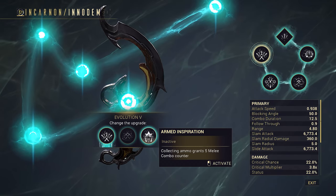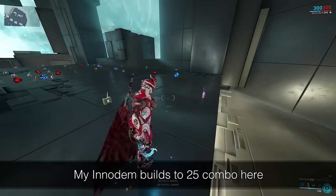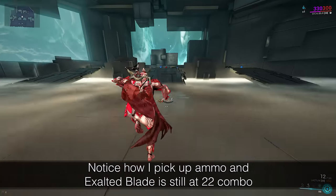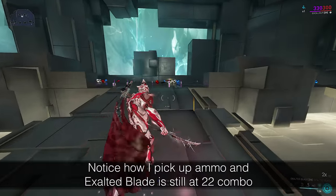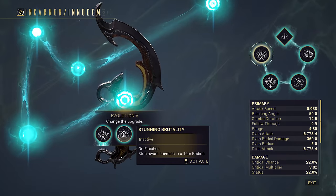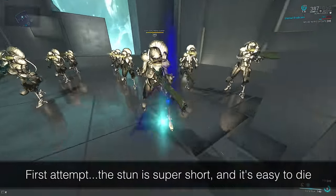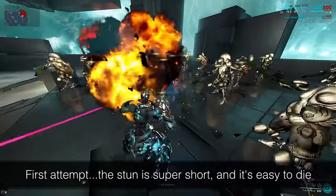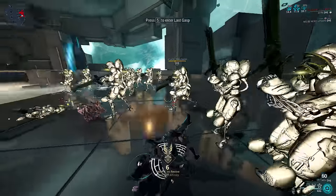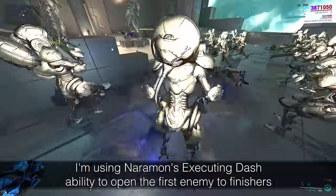Evolution 5. Collecting ammo grants 5 melee combo counter — just like the Praetos, this only increases Inodem's counter. It does NOT increase the combo of Exalted melees when you pick up ammo, therefore this cannot be used as an Exalted combo utility. The absurd range on the dagger also makes building combo a joke, so this is a dead perk. Stunning Brutality inflicts a stagger animation on enemies, has only a 10 meter radius, and you cannot trigger it again by finishering the same enemy twice. It also doesn't stun enemies when you're invisible because this ability requires enemies to be aware of your presence, so it will not open up more enemies to finishers in that case.